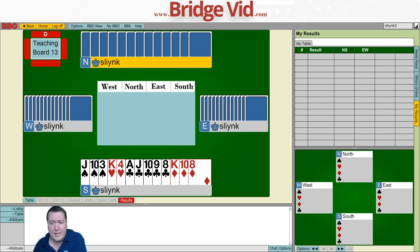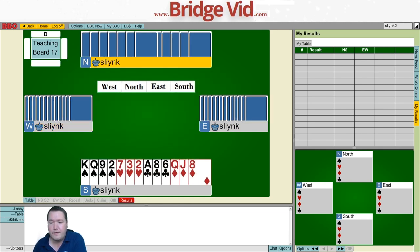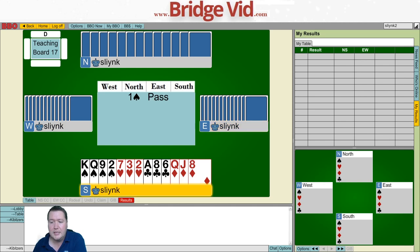With three-card support and 10 to 12 points, when partner opens one spade, we put this into the forcing no-trump bid. Partner will usually bid something like two clubs or two diamonds, and then you follow up by jumping to three of their major - saying partner, I've got three-card support and 10 to 12 points. With four-card support and 10 to 12 points, you just jump straight to three of a major right away.